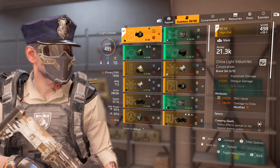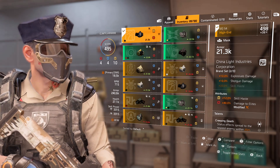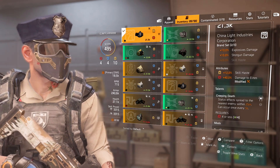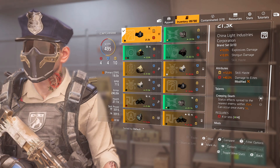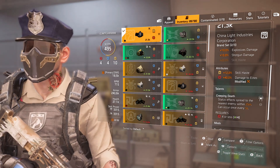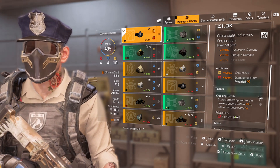Starting with the mask: it's China Light Industries Corporation — running two pieces of the three-piece set — giving 10% explosive damage and 10% shotgun damage. The attributes on the mask are skill haste and damage to elites. Damage to elites is integral to stack everywhere you can to ensure great DTE damage, and it will also stack with your skills. The talent is Creeping Death: status effects spread to the nearest enemy within 25 meters, occurring once every five seconds. This will happen all the time.